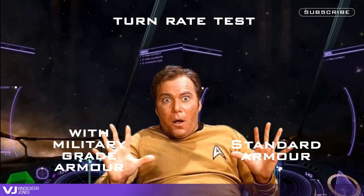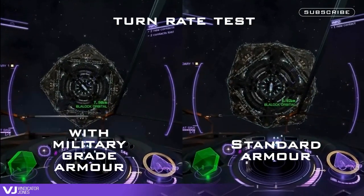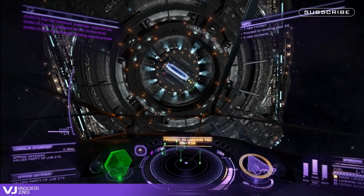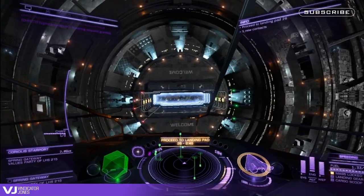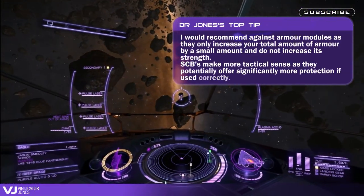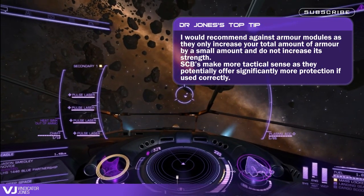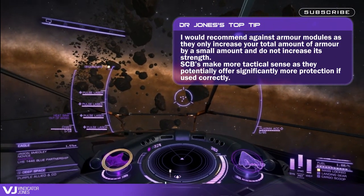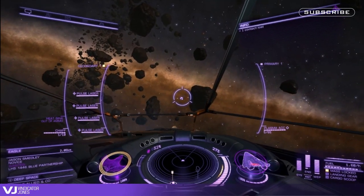Speed is only slightly reduced by about eight meters per second and thrusters seem to be only marginally affected. I've decided to do a more complete video on armor later in the series. Personally I would suggest that once your shields have dropped, run unless you're certain you can destroy your target. Your hull should only be used for damage soaking in an emergency. But I do recognize some commanders like to play this way, so really do what works best for you — there is no real right or wrong way.